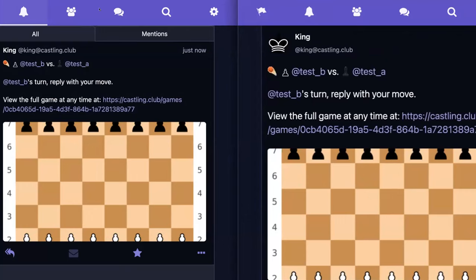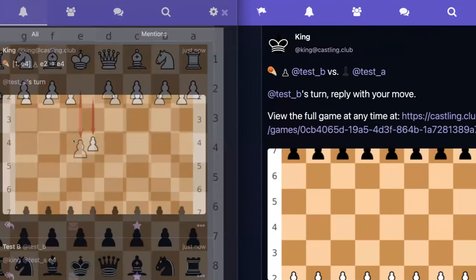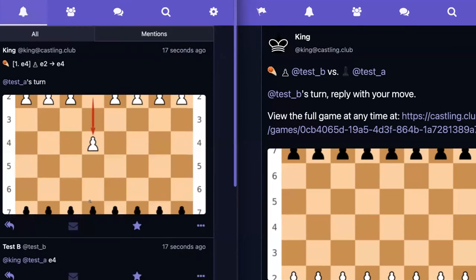It will come back to me again shortly. Let's force refresh — there we go. You can see it draws the move with a little arrow showing the new board state, and the board is also flipped to face the player whose turn it is now. That's the essence of it — you go back and forth and do your moves like this.